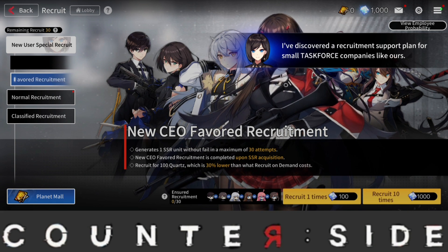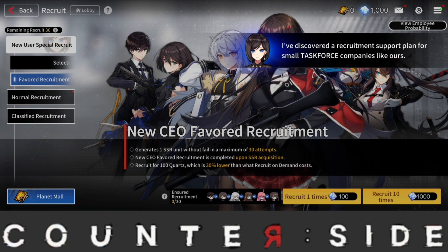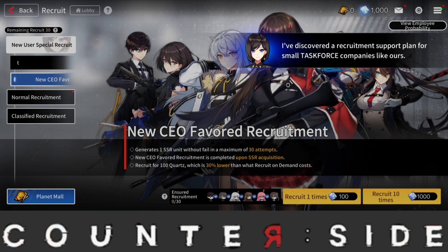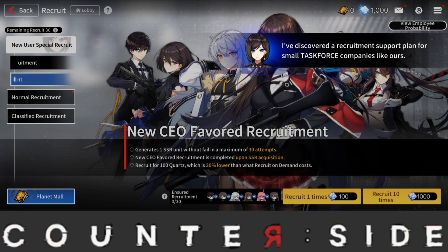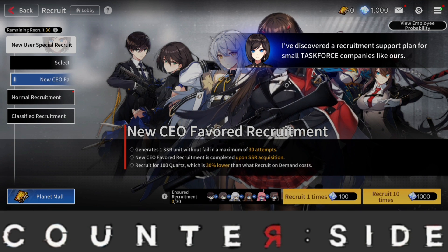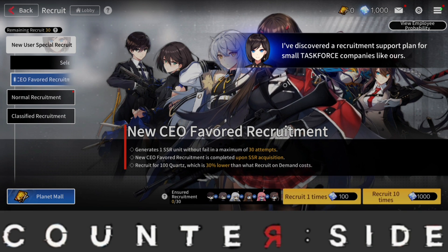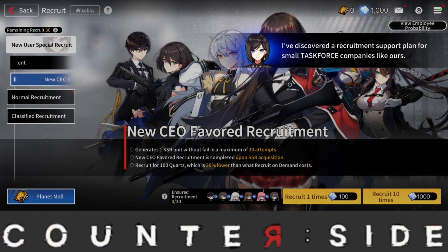The ones you're actually aiming for from this banner are Nanohara Shifuyu and Gae Yoon — those are the two you want for a perfect reroll. There are other good characters you can get here, but those are the priority. However, if you get another SSR you don't want, I would still recommend following through with the rest of the summons on this account. Do not stop there and delete your account — don't do that.